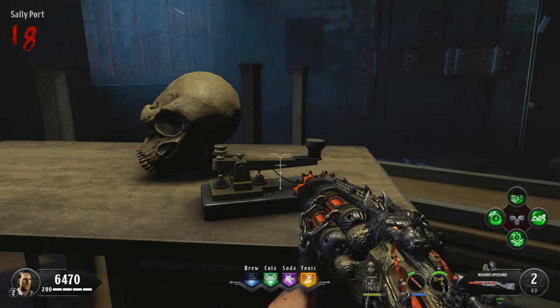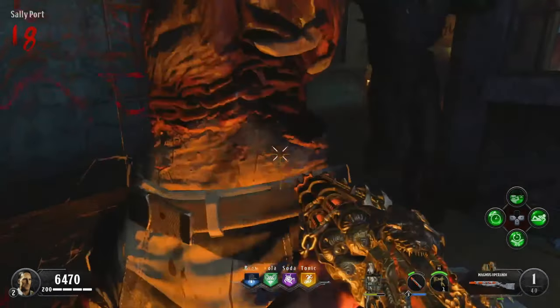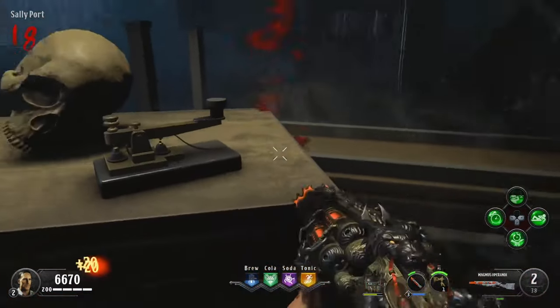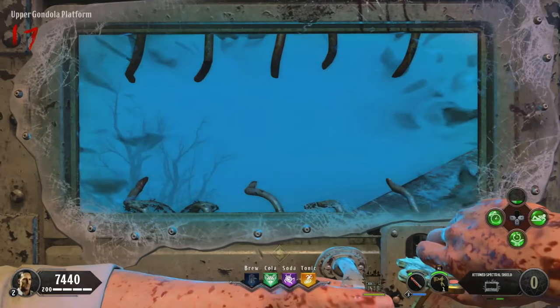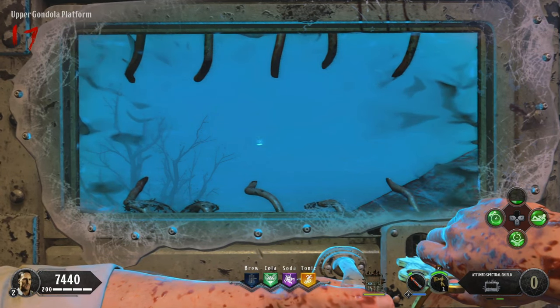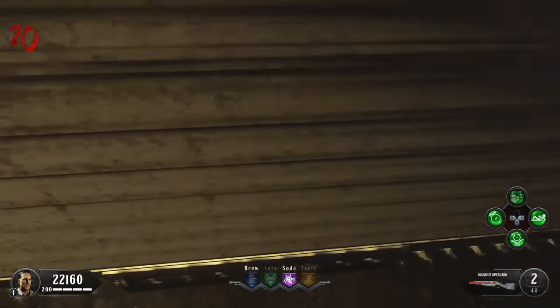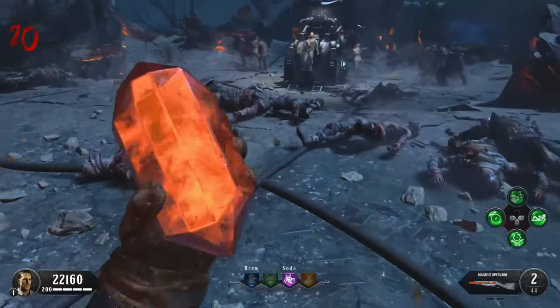For the longest time, people have said that Blood of the Dead is the hardest easter egg to complete, and that's simply not true. In reality, people just don't understand how to properly complete it. We've found so many tips and tricks to help us out, as well as hints the developers themselves put in the map to try and help us complete this easter egg. So today, I will teach you how to beat the Blood of the Dead easter egg with ease in 2022.